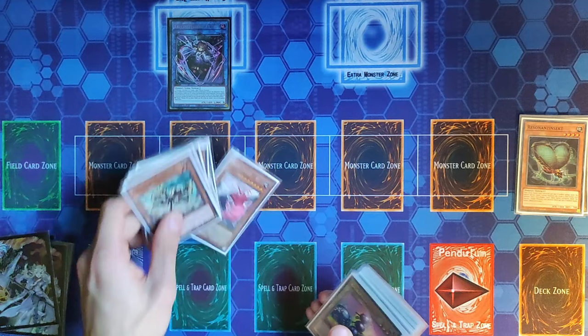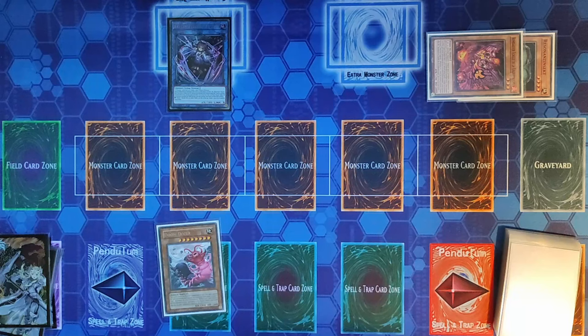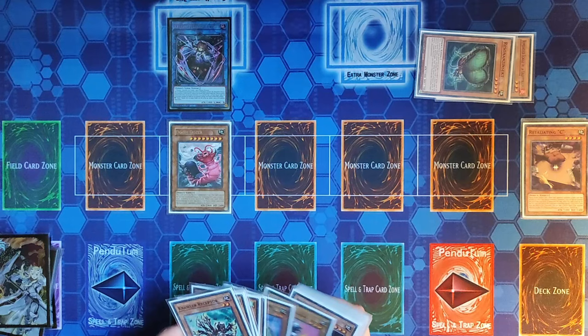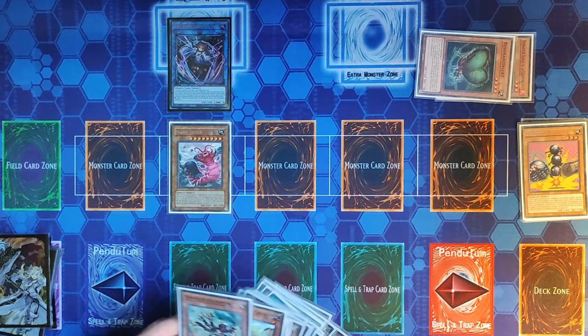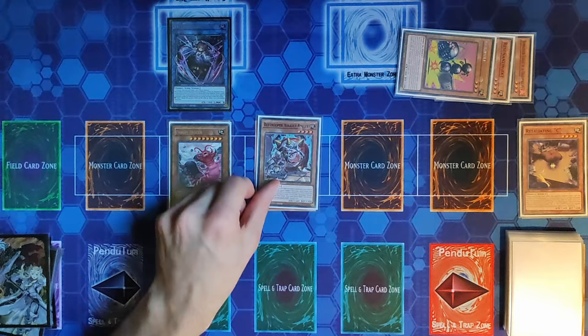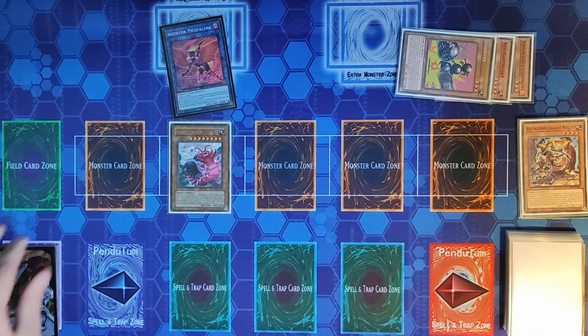Atypus helps us trigger Resonance Insect's send effect. Resonance Insect was sent to the graveyard, so it adds Doom Dozer — a level five or higher Insect. We activate Doom Dozer's effect, banishing Resonance Insect plus any other Insect, to Special Summon Doom Dozer. That triggers the banished Resonance Insect's effect to send an Insect from deck to grave — that's Gokipole, as before. Gokipole adds a level four Insect — V Trooper Assault Roller — from deck to hand. Assault Roller's effect lets us banish one Insect from our graveyard to Special Summon it. With two Insects, we Link 2 into Insector Picophilinia.